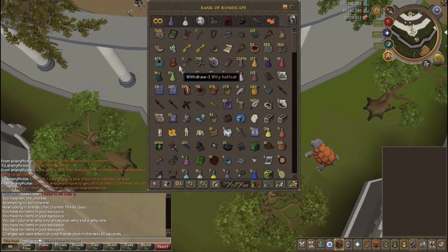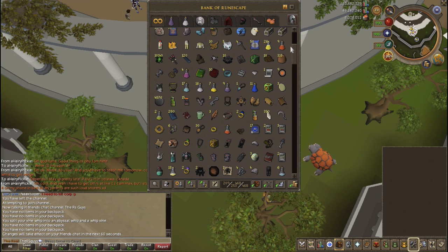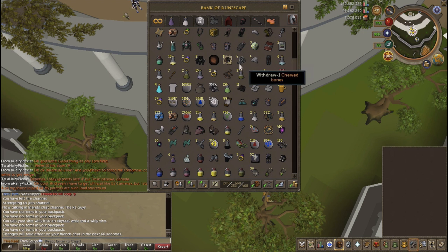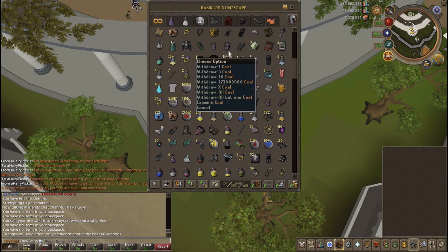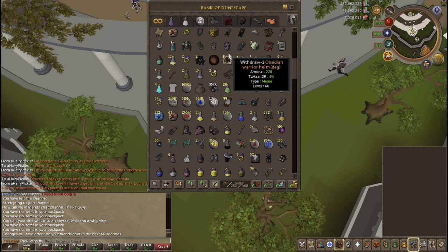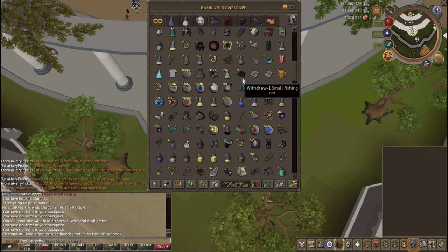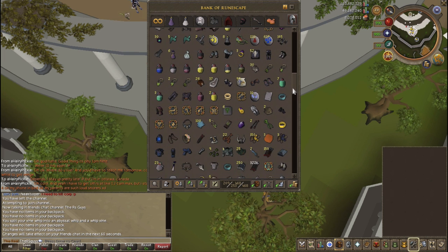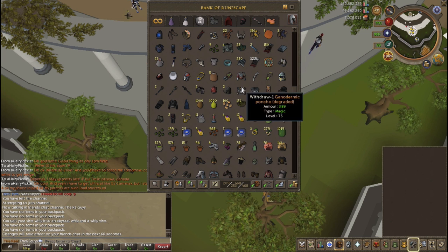The first tab we shouldn't really talk about is the 'all over the place' tab — this is all junk, stuff I don't really use but might need for a quest. Obsidian armor, random items. But that right there is a noted coal inside my bank, which I think is really cool. I have no idea how it happened — it was a glitch with Treasure Hunter where I had a full inventory and full bank, and somehow I ended up with a noted coal, which is pretty cool because obviously you can't normally have a noted item in your bank.